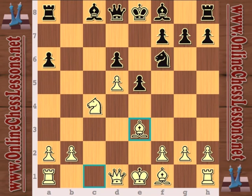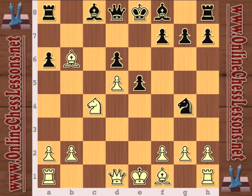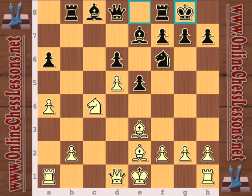His lead in development is just too much for black. Something to note: if knight g4, bishop b6 immediately was possible, so instead rook b8 prevents bishop b6, and now bishop e2. Then a4 — a good move — white is just trying to gain some space and maybe lift the rook on the a-file.